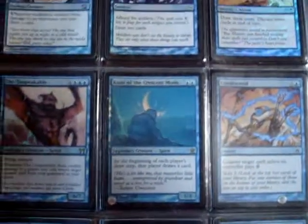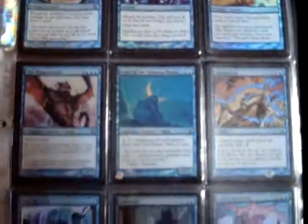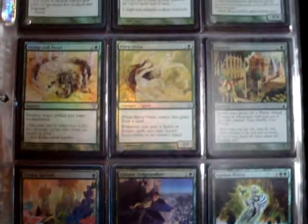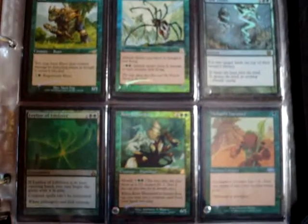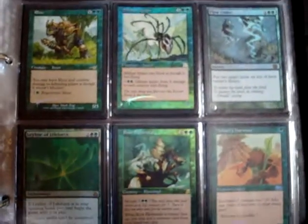These are all foiled cards. Some of the Ravnica stuff. I used to not collect foils back in the day. I used to trade them all, but after I saw how they look and stuff I started collecting them again because I really liked them.